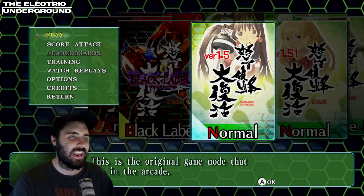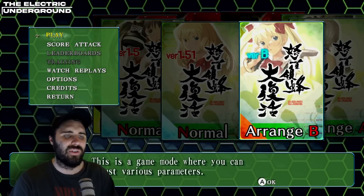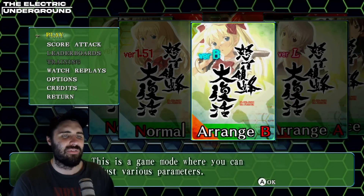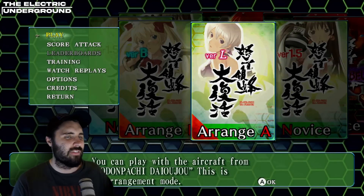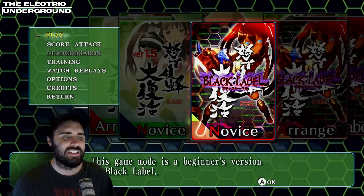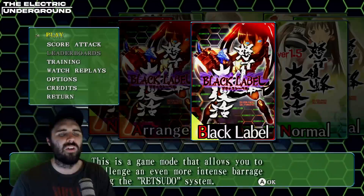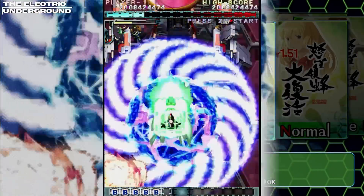You've got the arcade 1.5 version, the 1.51 update, Arrange B, Arrange A, Novice mode, Black Label, and Black Label Arranged. There is a crapload to choose from and play. I'll give a quick overview of all the different arranges, but first let me give a quick summary of the feel of Dodonpachi Resurrection.